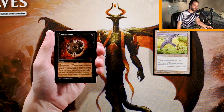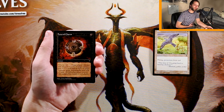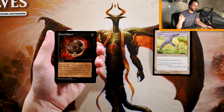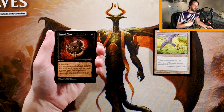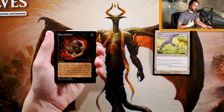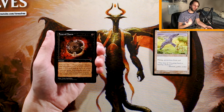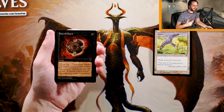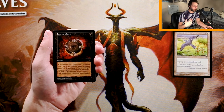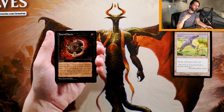Discarding a card at instant speed for one mana is pretty good. The opponent does get to choose what that card is, which is a little bit of a downside. But the fact that you can do it at instant speed is really nice, because you can blank a draw from them. If they're top-decking, you can let them draw their card and then Funeral Charm it right away. You could also pick off something like a Falcon with this, use it as a small removal spell or a pump spell. So far, I really like Funeral Charm — it's a solid pick. Super efficient and very flexible.